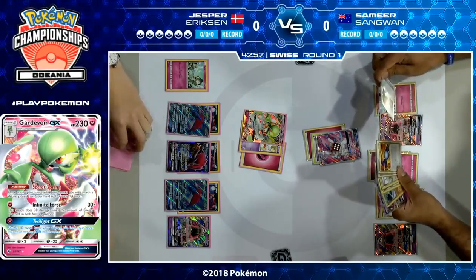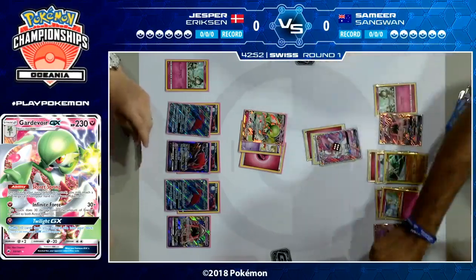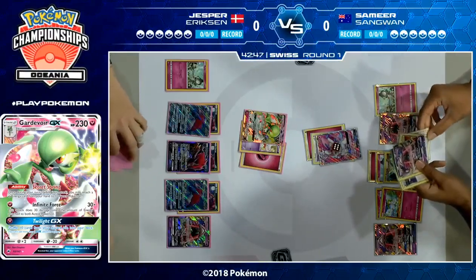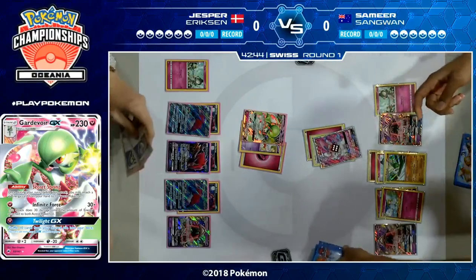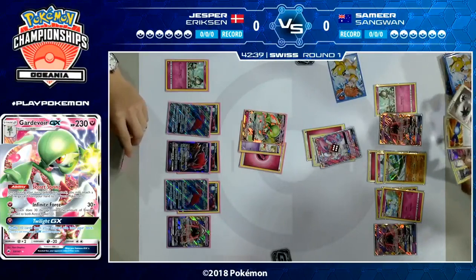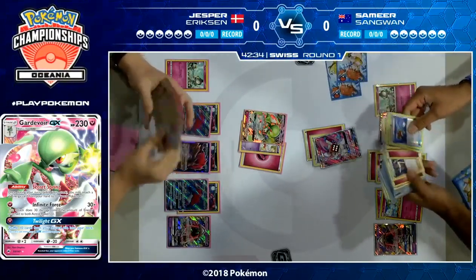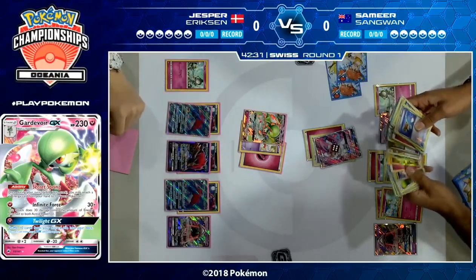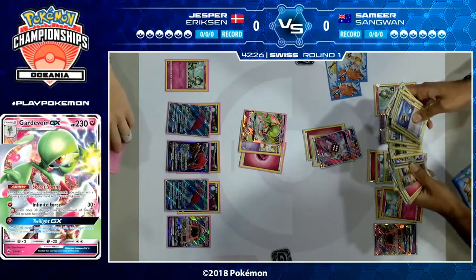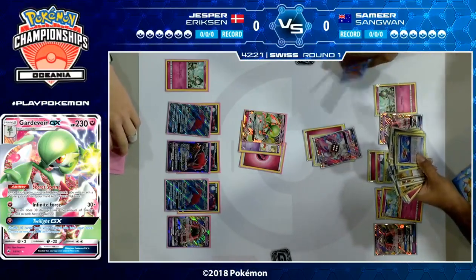He does have Gallade, so he could get that into play if he wants — and that will be a useful card in this matchup to go after those Zoroark GX on the bench. The tension here in the Gardevoir mirror matchup is always: how much energy can you afford to put onto Gardevoir GX? The more you put onto it, the more damage you're going to do, but the more damage your opponent's Gardevoir GX will do in return.